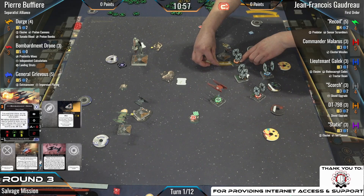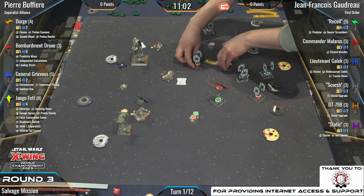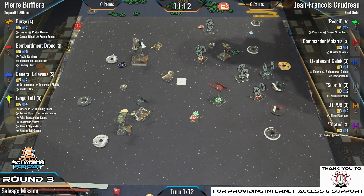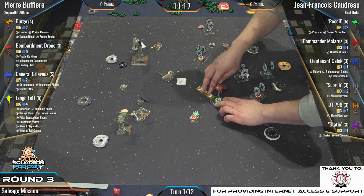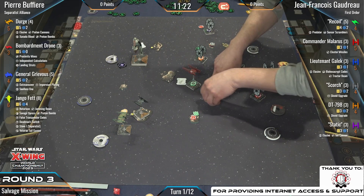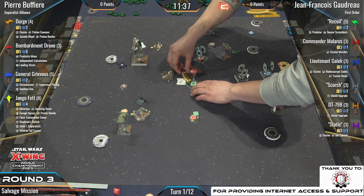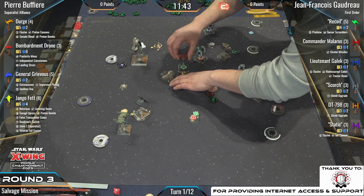The bets are in. It's pretty even — 55% for player two, JF with the FO, and 45% for Pierre with the Separatists. I wouldn't say one player has a huge advantage. It looks like the Bombardment Drone grabbed the bottom-left objective for the salvage mission scenario and is currently holding on to that crate.